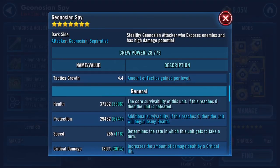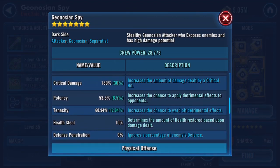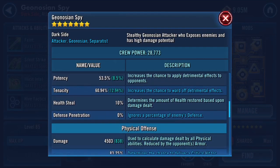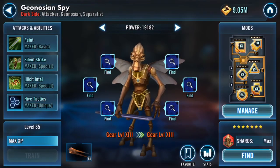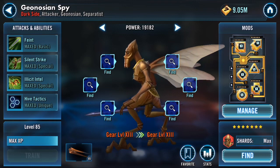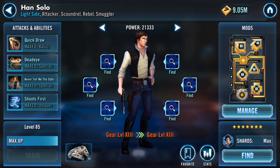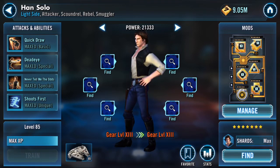Spy — same thing. They're still not very tanky; it's really more about the speed and offense you get out of them. I actually didn't have Soldier and Spy G13 when I last did the accolade, and after I lost I immediately G13'd them out of frustration. So hopefully they'll have enough. I also messed up the turn order in that video, but whatever — if I can throw money at something, I'll do that.